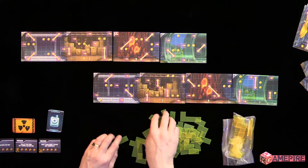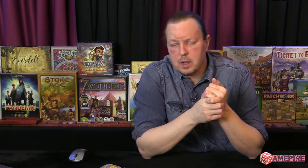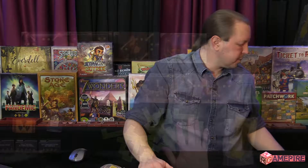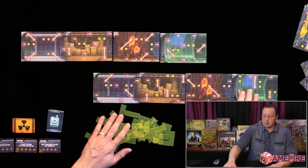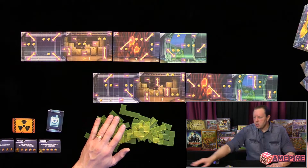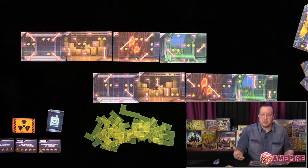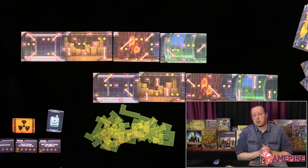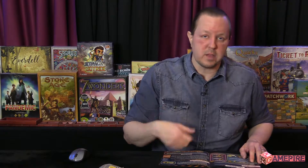So those are the mission cards. Let's go over how you place tiles. This is also a real-time puzzle game, so once you say go, everybody will be reaching for the same track tiles here as fast as they can, trying to complete and get through their lab. The first one to do so says 'I've escaped,' and then everybody must stop.